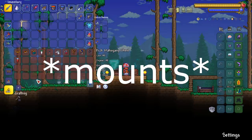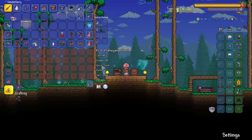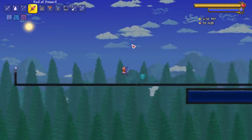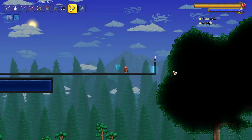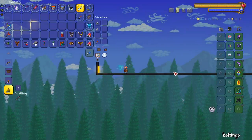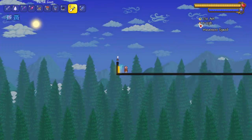Starting with the pre-hardmode mounts. I got a little runway here and I might put portals on the end to reset myself, but it doesn't really work with mounts because mounts are taller so they don't just slip through a portal unless the mount is smaller. I believe the witch's broom is one of the mounts that could actually slip through. We got our miles per hour movement speed counter in the top right.